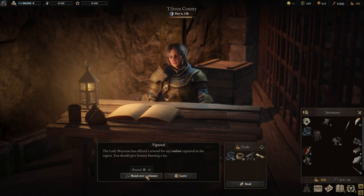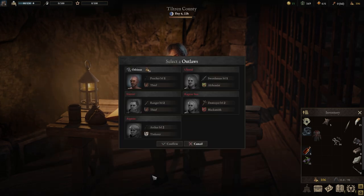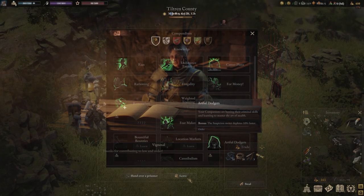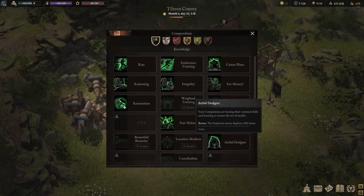How can we reduce the suspicion meter faster? This is extremely important for active thieves. One way we can do this is by delivering prisoners to the jail — this reduces your suspicion by 20 while also collecting a nice bounty. The next way is through the knowledge compendium skill Artful Dodgers, where your companions hone their criminal skills, giving a bonus of the suspicion meter depleting 10% faster. This is really handy for thieves who are very active, which is what I recommend.